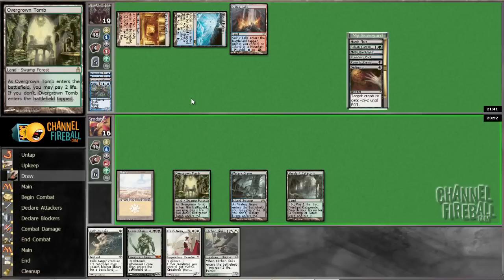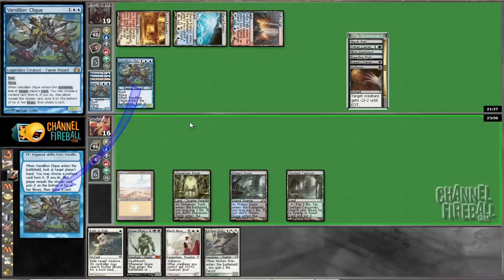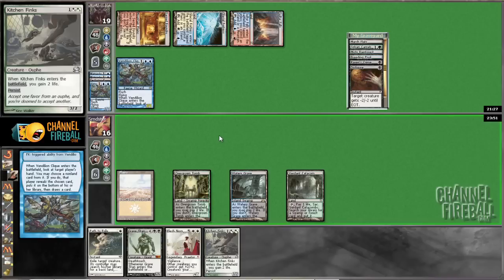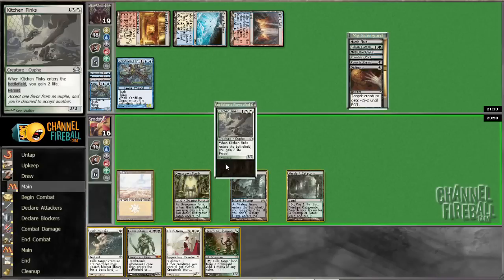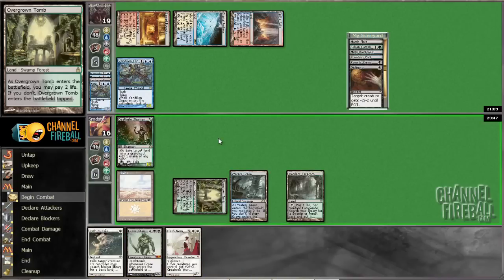So we're getting Cliqued again. I don't think we want to path this in response — if he draws us into lands, that's great. If he draws us into Gifts, that's even better. Worst case, we'll just play a Finks this turn. He took our Finks, so we'll play this Deathrite Shaman — that's actually quite good. It's probably going to die to a Burn spell of some kind, but that's fine.